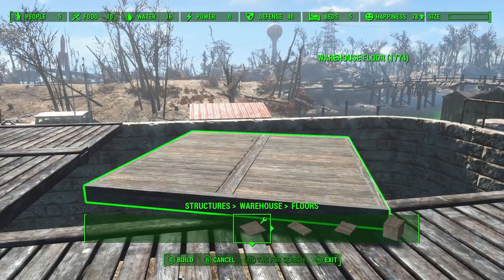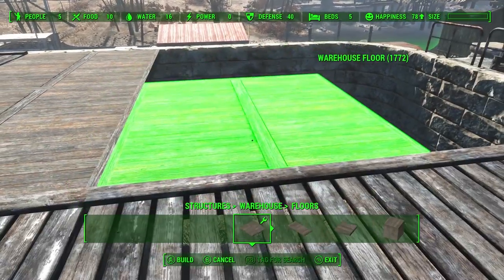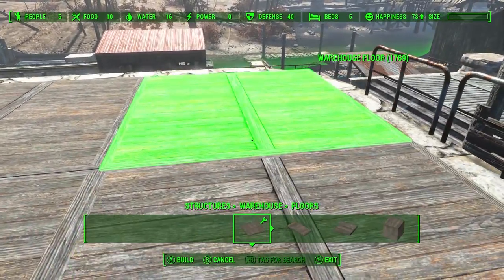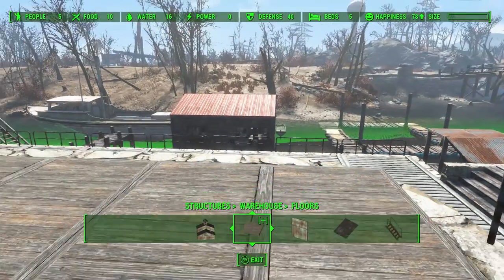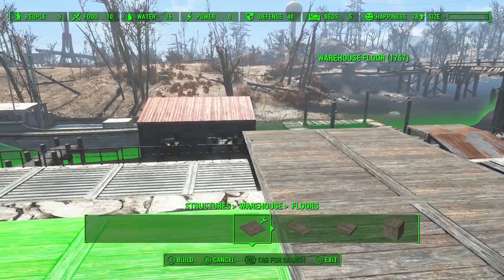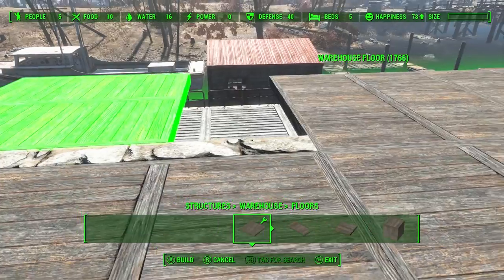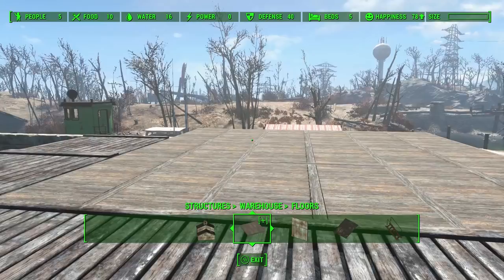Let me put my floors down. They snap in nicely where the pier used to be. This one here is just going to be over a little bit — there's really nothing you can do about it unfortunately. Now I also want to make a deck. I like how it goes over that rock wall. I want to make sure it's not going to shimmer too much. It doesn't seem to be shimmering, so that's good.